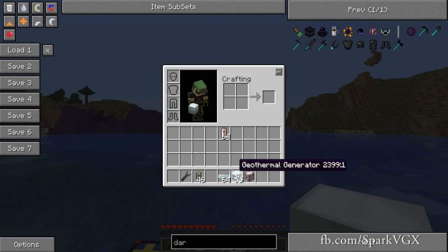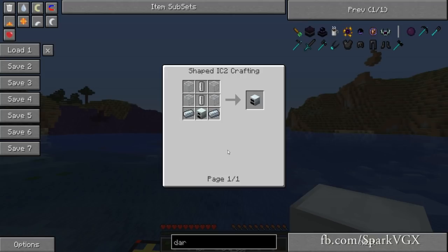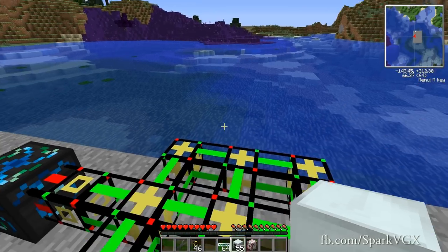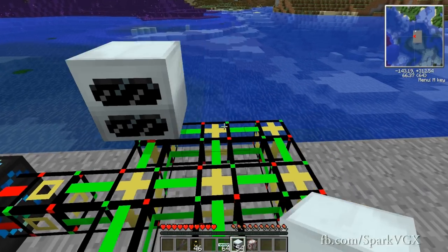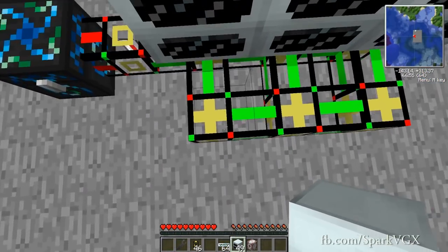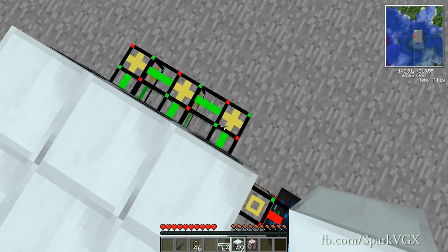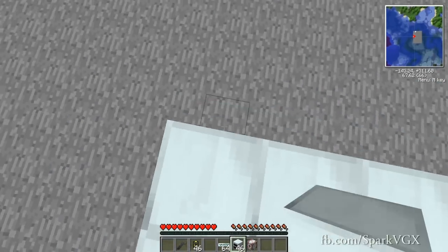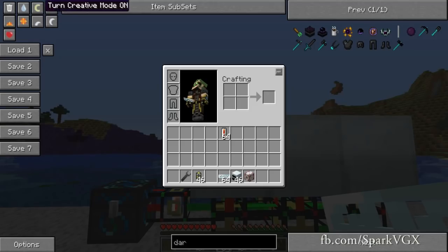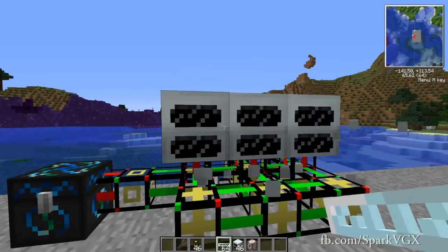Now that that's all sorted, you'll also need a geothermal generator. It's made out of a generator, empty cells, and refined iron — you should know how to make these by now. Generator, refined iron, battery or machine block, etc. — you get the idea. What these do is take lava and turn it into power. They take the energy from lava and turn it into EU. Pretty simple to understand.